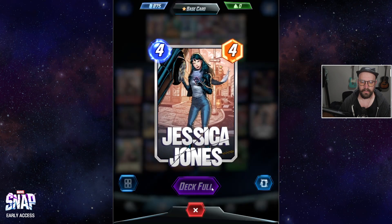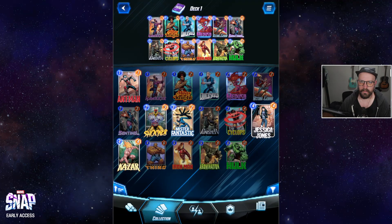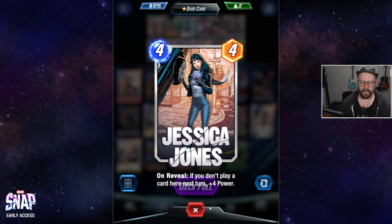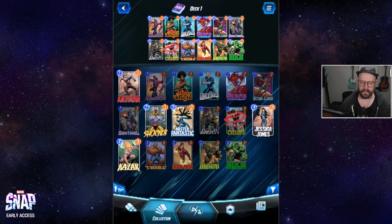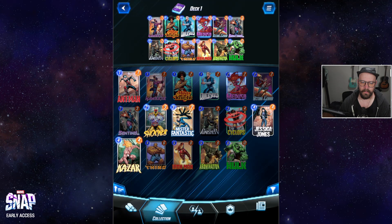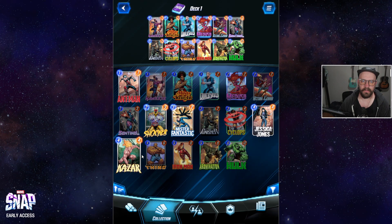Do you have an ability? How do I look at your ability? There it is. On reveal: if you don't have a card here next turn, plus four power. If you don't play a card here next turn, your one-cost cards have plus one power. So like a Kazar plus a bunch of one-cost cards — I only have those one-cost cards. That could be good though.